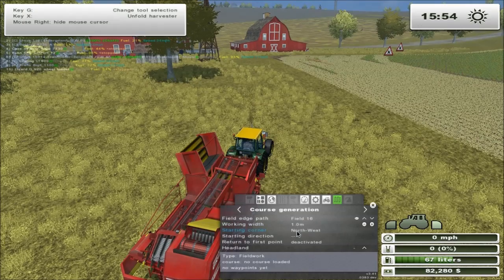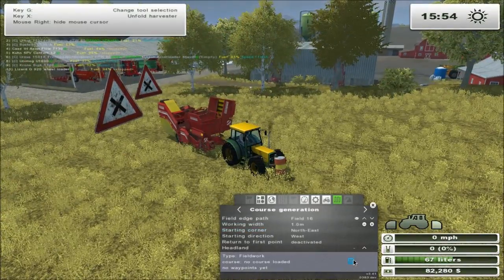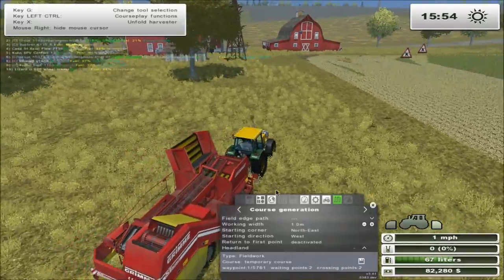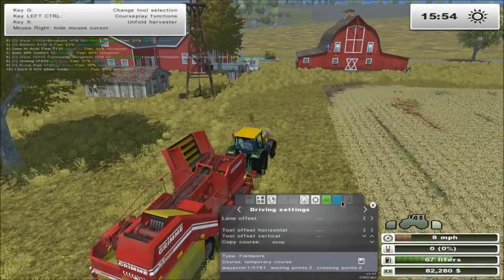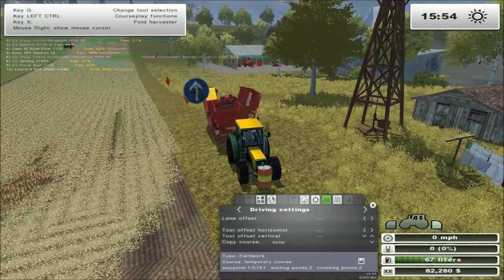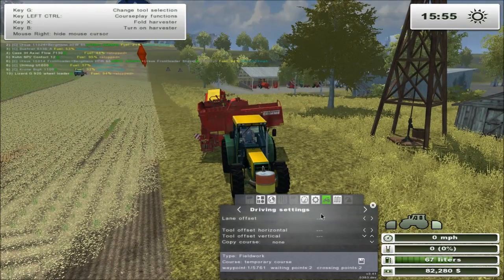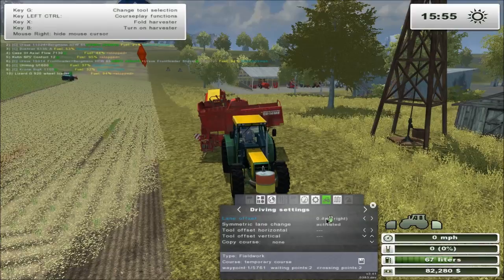Right, starting corner: North East, and we're heading West. I'm not going to do a headland. Ok so what we've got to do — we've got to do the offset. Let's get this into the unfold position.